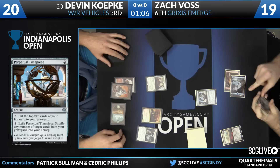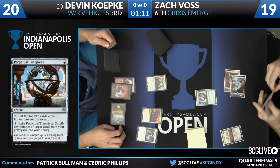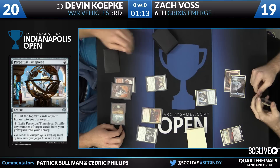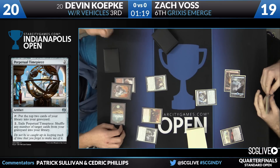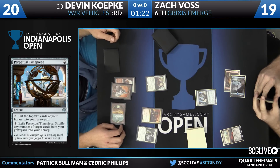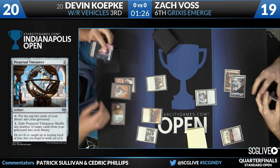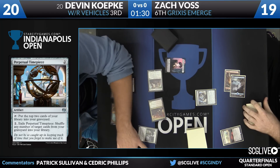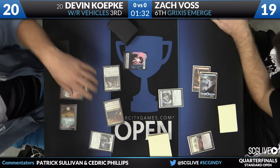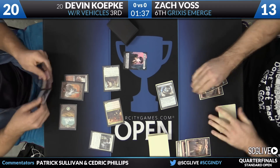A lot of players have commented how they tried the Perpetual Timepiece and actually did not enjoy its inclusion in their deck. You see two mana: put the top two cards of your library into your graveyard. Voss is working with graveyard synergy here, so it is an enabler. This is a really classic two-for-one — you get to mill yourself and also shuffle cards from graveyards into libraries. This will be an attack for six.